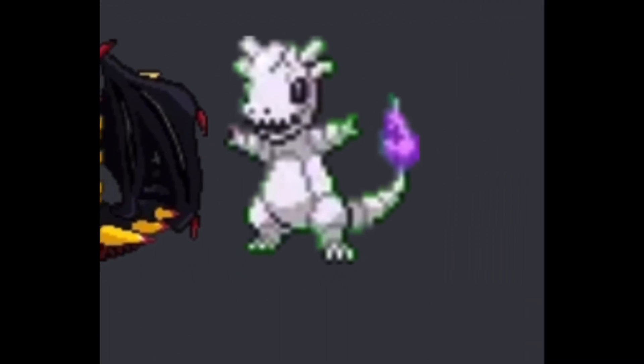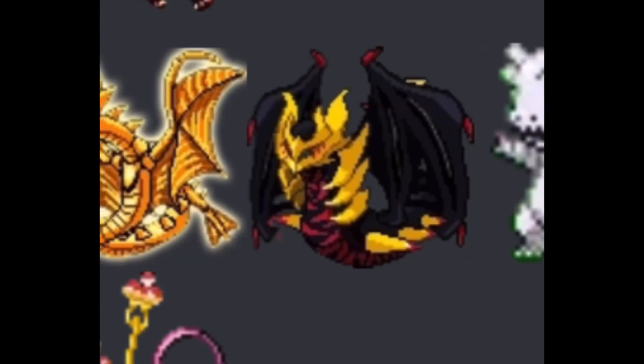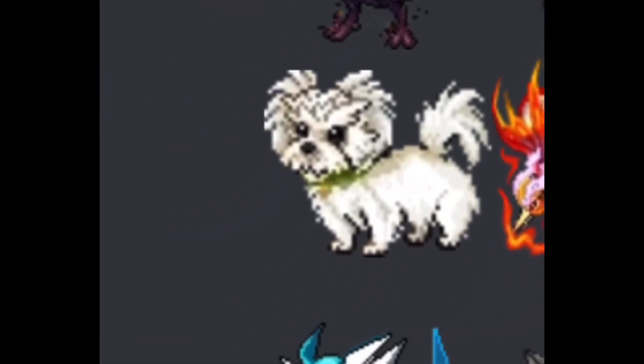This Charmander — if you guys have watched my Pokemon insertions videos, you guys know what this Charmander is. It's a Delta Charmander. Respect to that. And I'm pretty sure this is a Herdier — it looks like a real life dog turned into a Herdier. Looks cool.